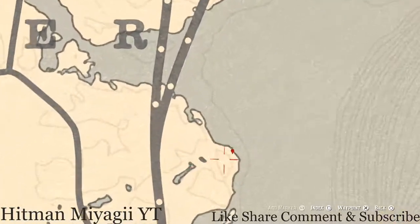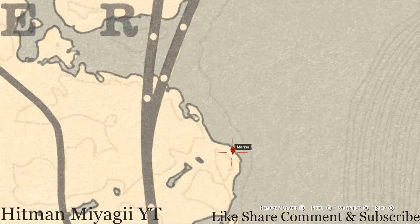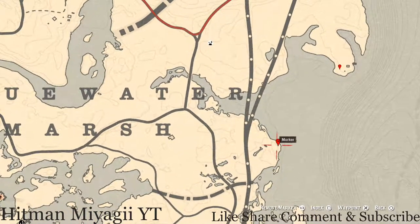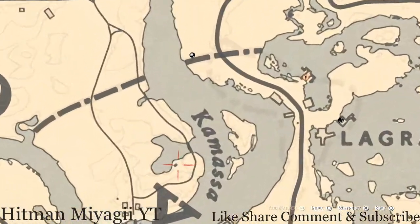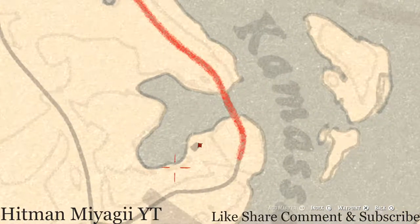Let's go down to our next marker — right here at this location you guys will get a random fossil. I cannot tell you what fossil you will get because they are randomized. Come over here with your metal detector right along the shoreline at this location and you guys will get a random fossil. Right here at this location, super close to that square, come with your metal detector and you guys will dig up a random coin. This coin is randomized as well.